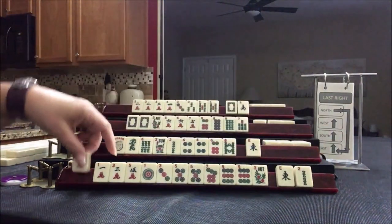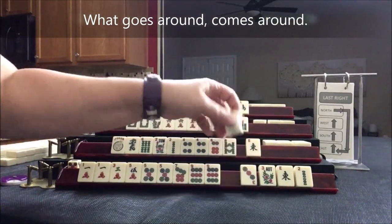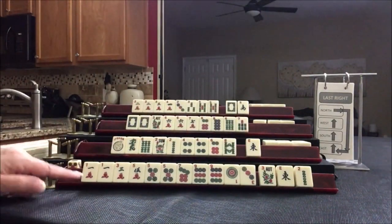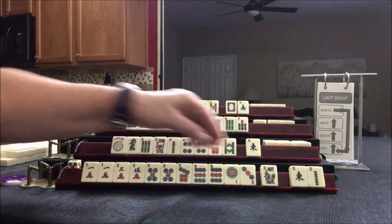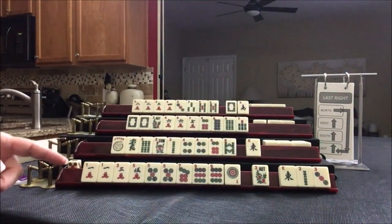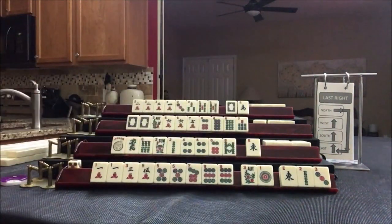We've got a keeper: one, three, five, five, seven, nine. Sometimes I'll turn tiles upside down for plan B if we don't fill in. We have no gaps though. Let's pass those two, and actually let's do a full pass for optional cross and just focus on one, three, five concealed. No gaps. And we have our singles.